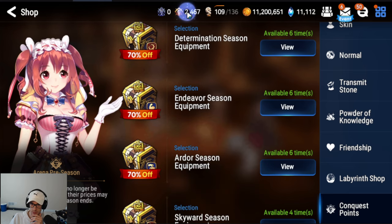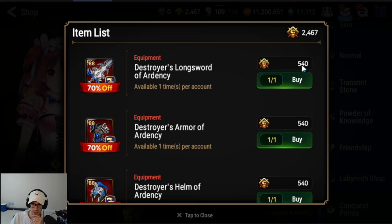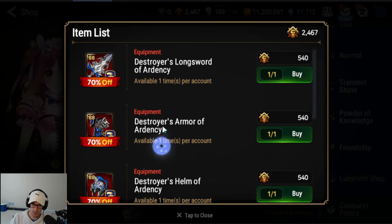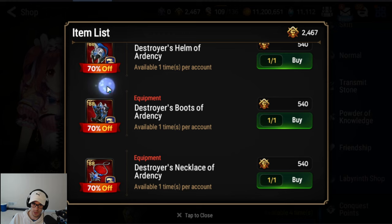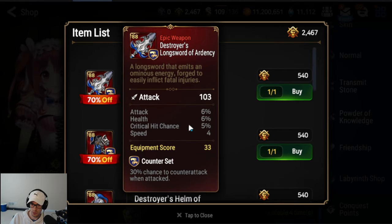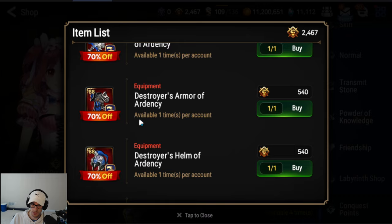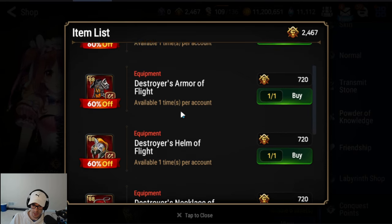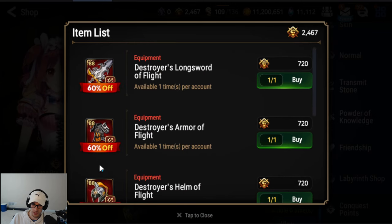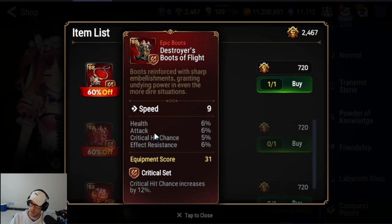Buy the speed set, and once you have the speed set bought, make sure to save up enough to buy four pieces of the counter set — you're going to need 2,160. Once you have 2,160, you're going to want to buy four pieces for when you clear Chapter 3 and get Shoe. You're going to want to buy the ring, the necklace, the chest, and the sword first. If the sword rolls high attack, you can lock it and then buy the helmet and hope it rolls health. This will give you a usable set on Shoe. For these other pieces, we are going to be doing a crafting guide tomorrow.